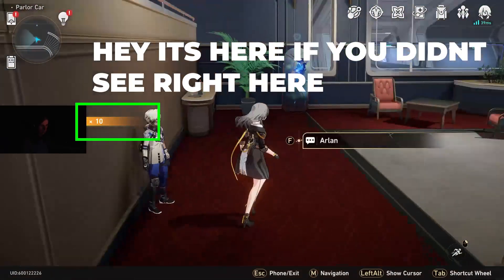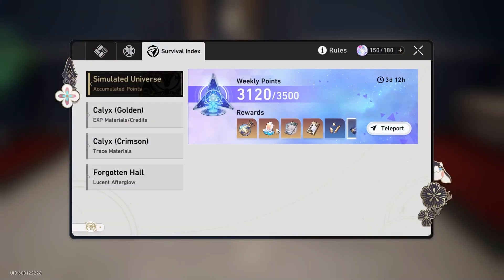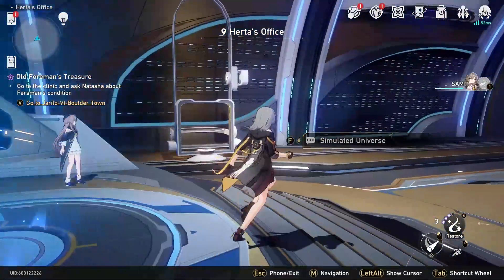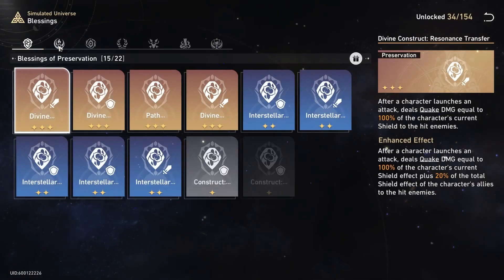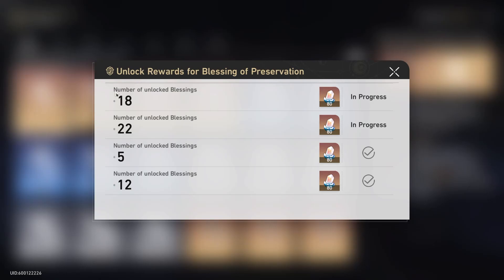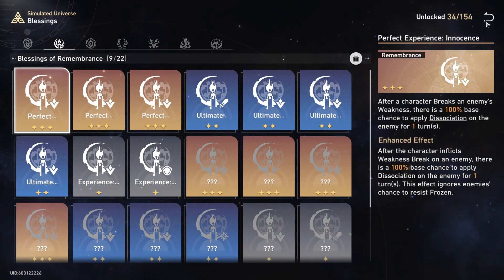Once a companion mission is complete, you can talk to that character on the Express and you'll get a Stellar Jade reward. The last tucked-away thing you may have missed is the Simulated Universe blessing index. It has milestone rewards as you collect blessings — 80 Stellar Jade per milestone, and there are seven paths, so it adds up.